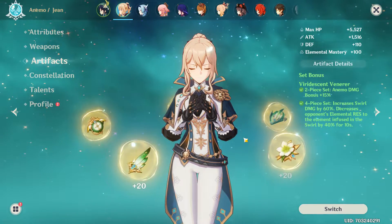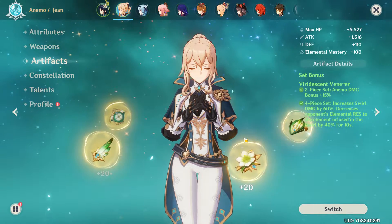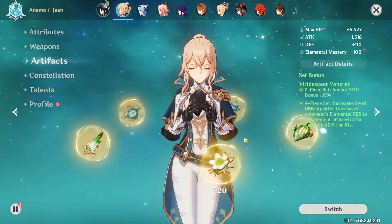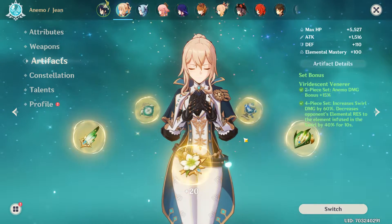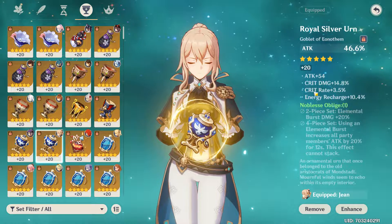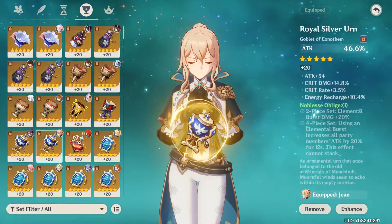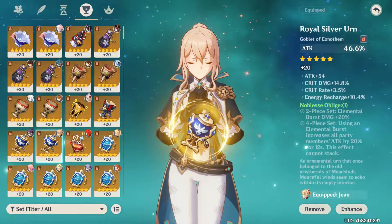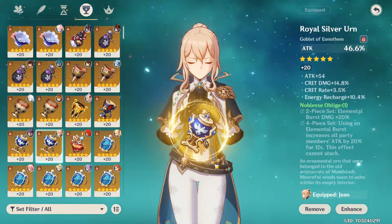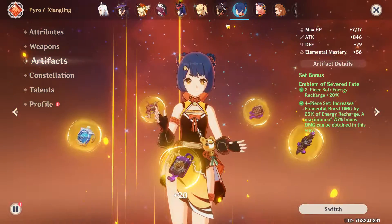As for artifacts, we have the Viridescent Venerer set. This is a great option for any anemo support, and since she's just an anemo support, this is basically the best you can give to her. Another great option is the Noblesse set — this one is definitely useful on her, but not the best, because I think it's better for your other party members if you have an off-field support like Rosaria or Xiangling.